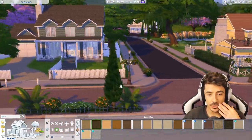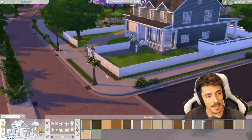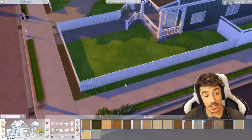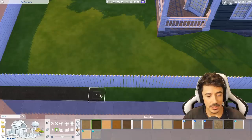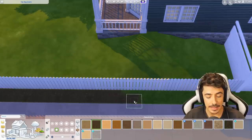I do want to put a hedge out here, but not necessarily a massive one. I don't want it to cover the white picket fence. So maybe I could just do like a flower border moment here rather than a hedge. I could do a hedge down this side. Yes, I am.